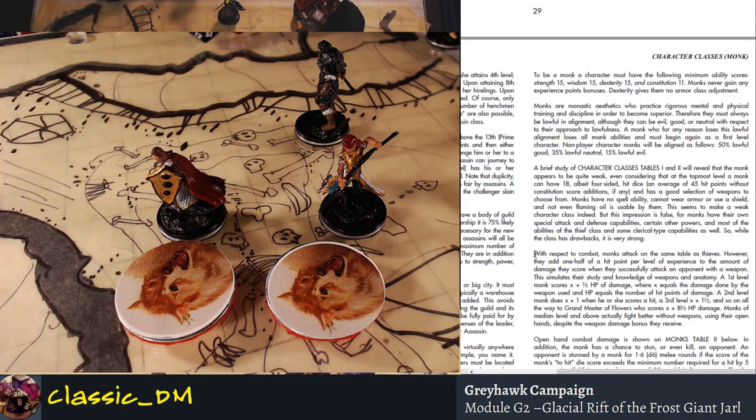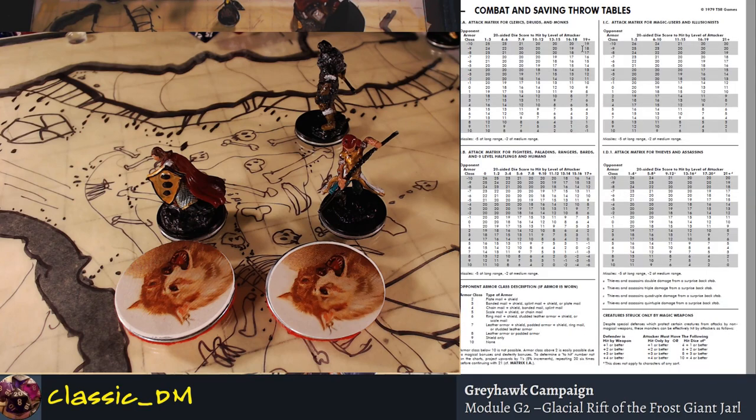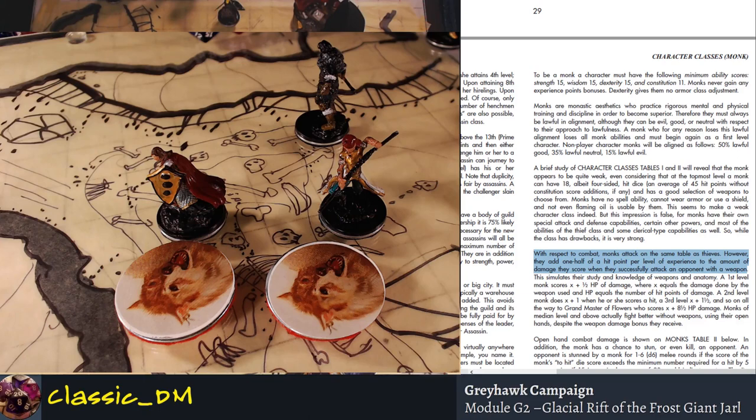In respect to combat, monks attack at the same table as thieves. However, they add one half of their hit point per level of experience to the amount of damage they score on a successful attack with a weapon. You have to read this very carefully. They attack on the same table as thieves and assassins — but if you look here, it says 'attack matrix for clerics, druids, and monks.' So the numbers are actually technically different.